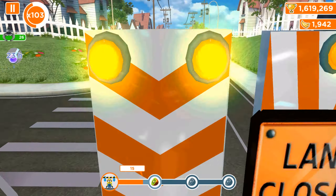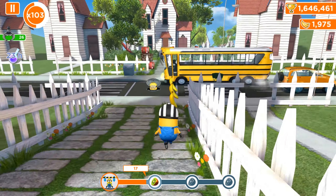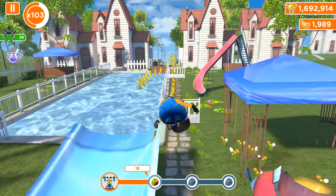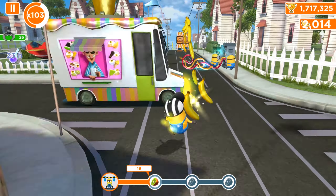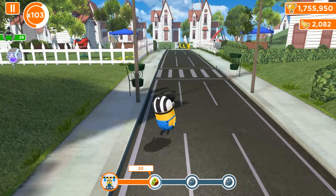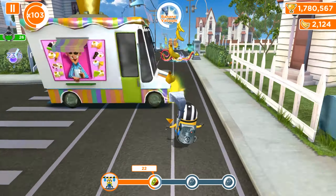Besides this, we have four different props in the residential area: we have UFO, we have minion glider, we have mower, and mini soccer balls. We couldn't activate it because we played in the previous month, June, with mini soccer ball props. In the next week, probably around July 11 or 12, we will start using the mini soccer ball props. But today there can be UFOs, mowers, or gliders activated.